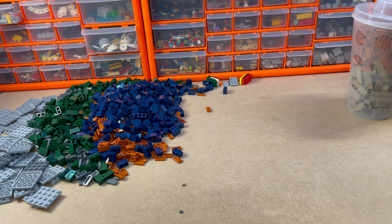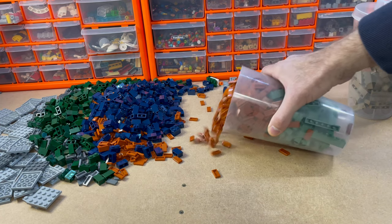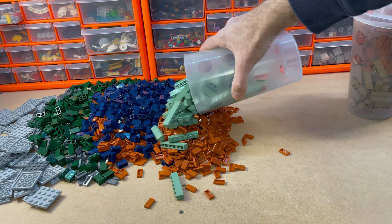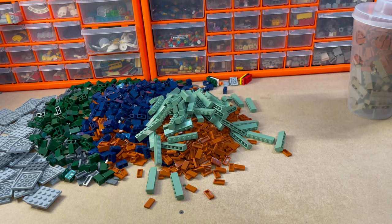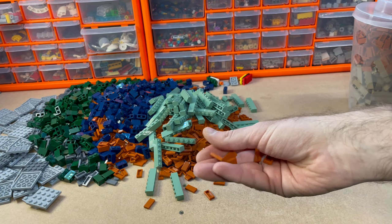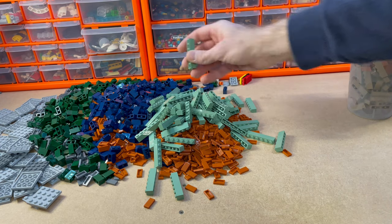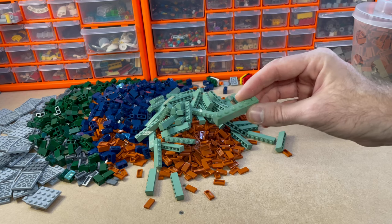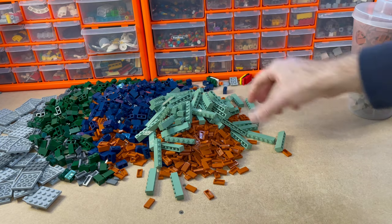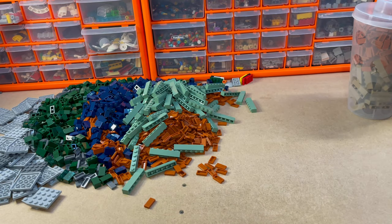Cup three. Again, more of these dark orange 1x2 tiles, and a few 6x1 sand green bricks as well. Didn't get too many of them as it takes up a lot of room in your bucket.